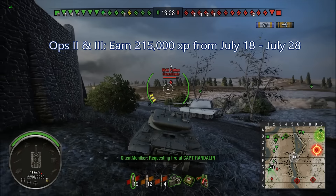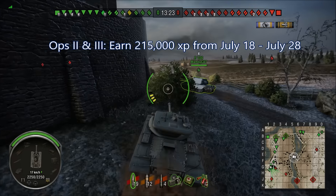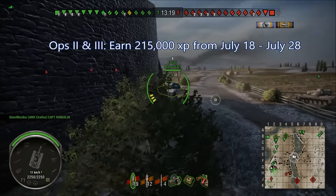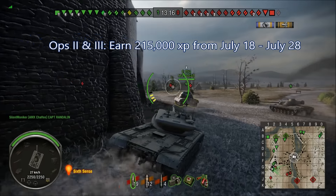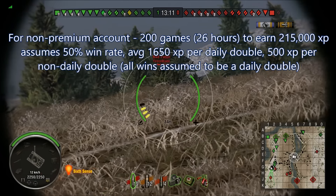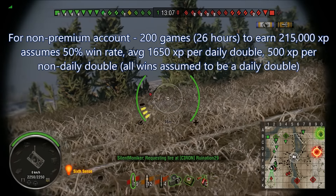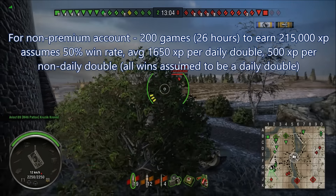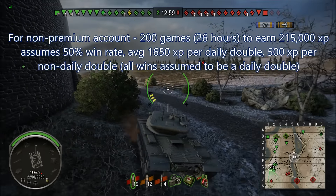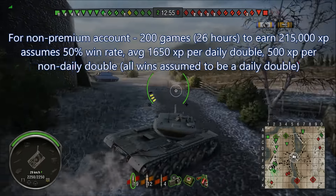You need to acquire 215,000 XP in about a week and a half. The result I came up with: if you run a non-premium account, you need that full 215,000 XP to earn. I came out to about 200 games to get that, and that's about 26 hours of play. So if you run a non-premium account and you're an average or slightly above-average player, that's 200 games and 26 hours over that week-and-a-half period for the second and third operations when they're unlocked.